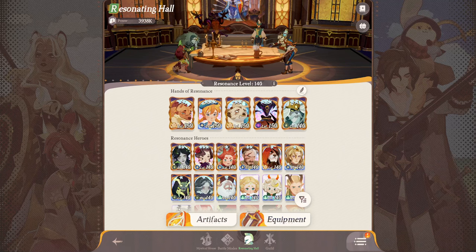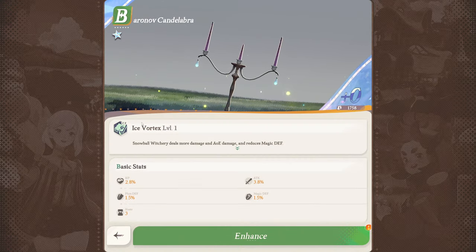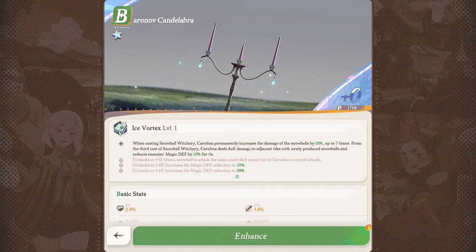The exclusive equipment is unlocked at mythic plus and gets a bit complicated. We can check it out on Carolina — her exclusive equipment is called Ice Vortex. The basic effect is that Snowball Witchery deals more damage and AoE damage reduces magic defense. When casting Snowball Witchery, Carolina permanently increases snowball damage by 10% up to seven times, deals AoE damage to adjacent tiles, and reduces magic defense by 15% for six seconds. You immediately unlock this basic effect at mythic plus.